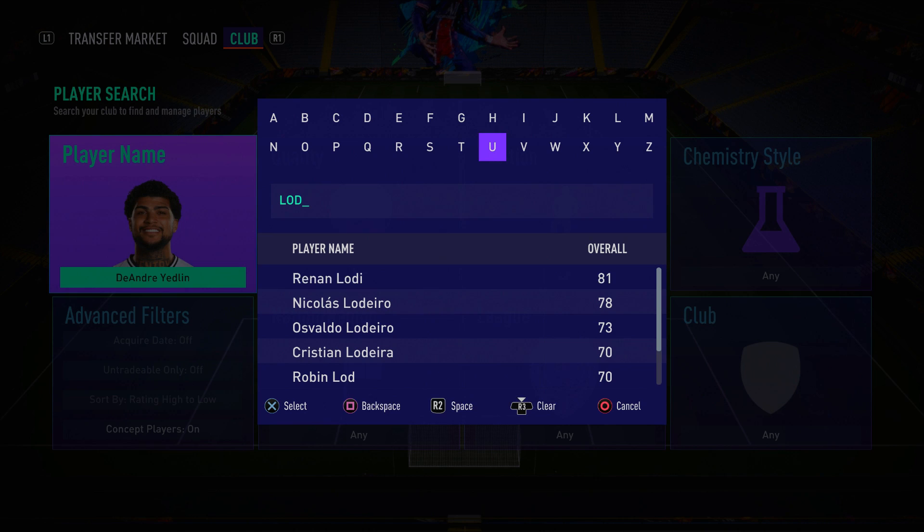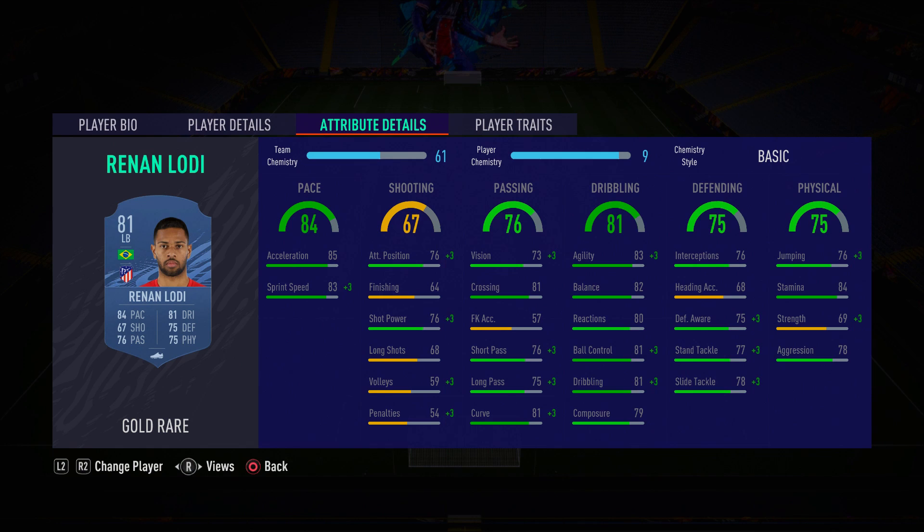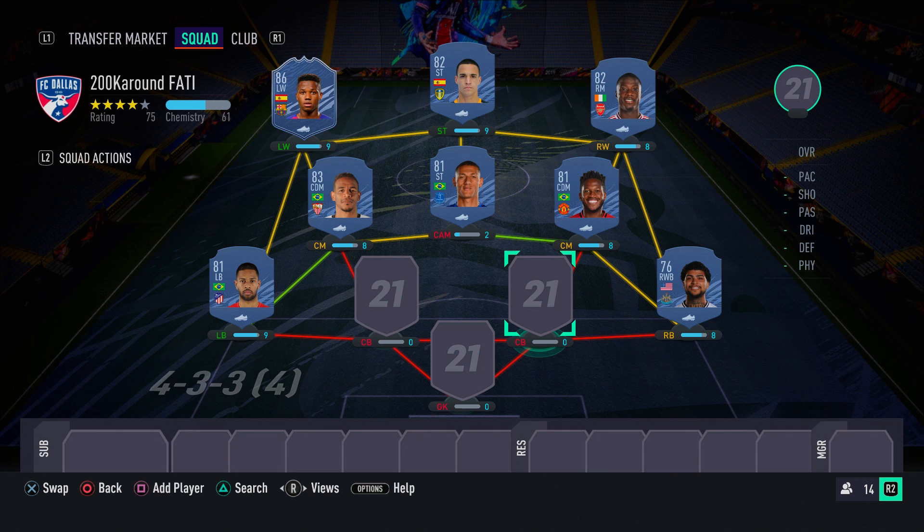In the left back spot we have another Brazilian — Renan Lodi. Not as fast as Yedlin but still very usable, with decent pace, good defending, good ball control, good agility, and four-star skill moves. He gets his job done and does what he needs to do.